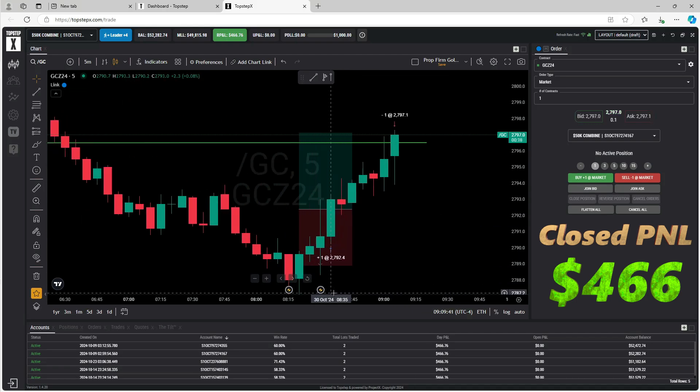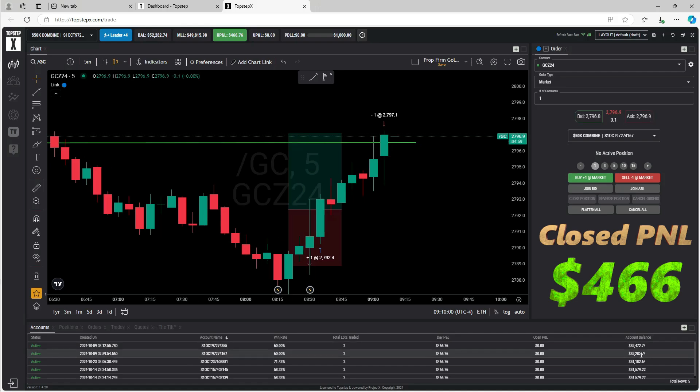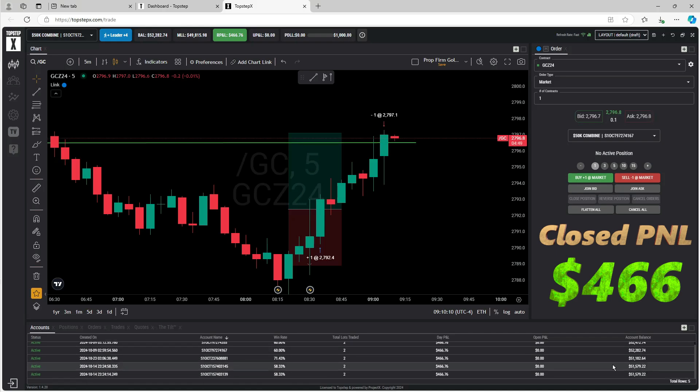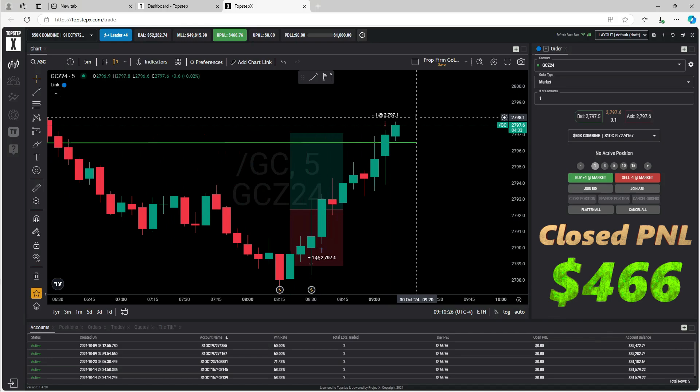I need these winners to pay for losers. That's going to bring my lead accounts to $52,472 and $52,282. Basically three trades away from passing my first combine, maybe four trades from the second. The rest need roughly $1,500 more to go. If I can get these two past in the next 10 days I'll get them done before a rebuild and won't have to pay again — which would be nice, though it's fine if it takes longer.